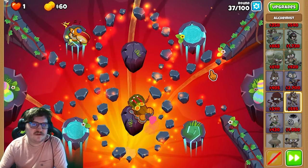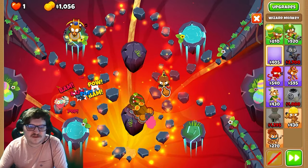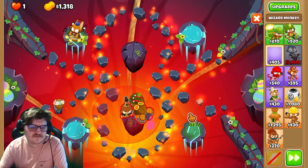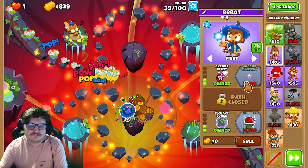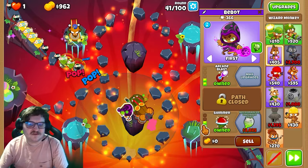You're gonna get the Stronger Stimulant next, so you will be prepared for the MOAB that appears at around round 40. Now we're gonna get the Mage — that would be the top path, right here in the top corner, like this.